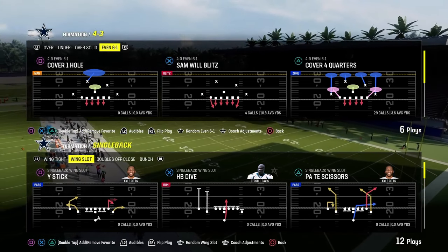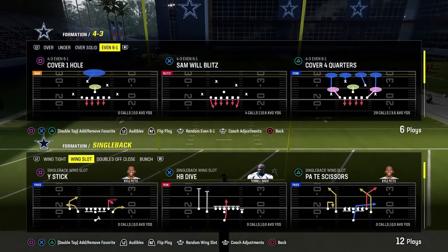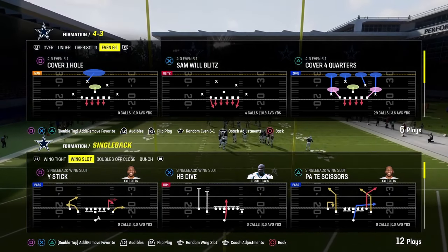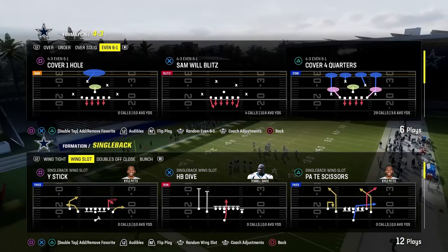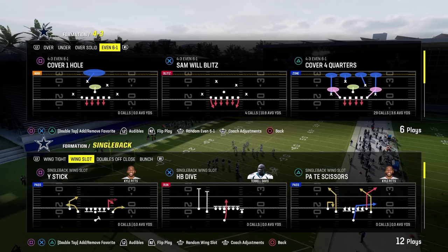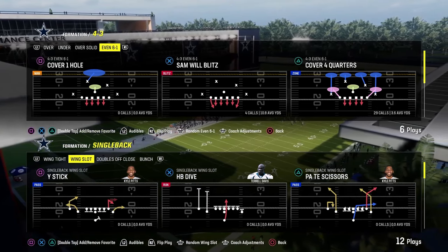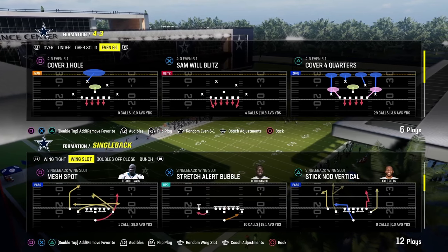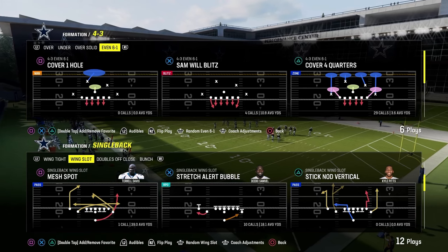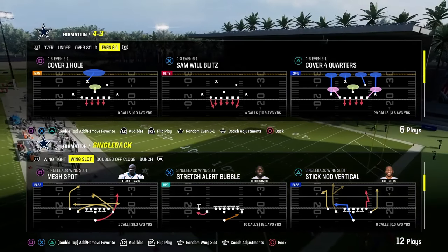Today's video, we're going to show you how to stop pretty much every meta run in Madden 24, at least from under center, so that you can have a really, really good defensive system. We're going to first start out with wing slot out of the Colts playbook and get into some other playbooks as well. The primary defense we're going to be utilizing when they go to an under center run set is the 4-3 Even 6-1 for this video.